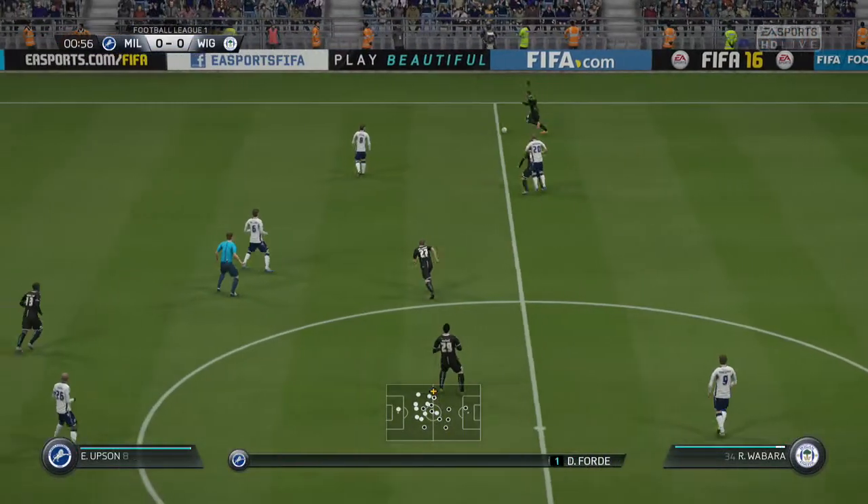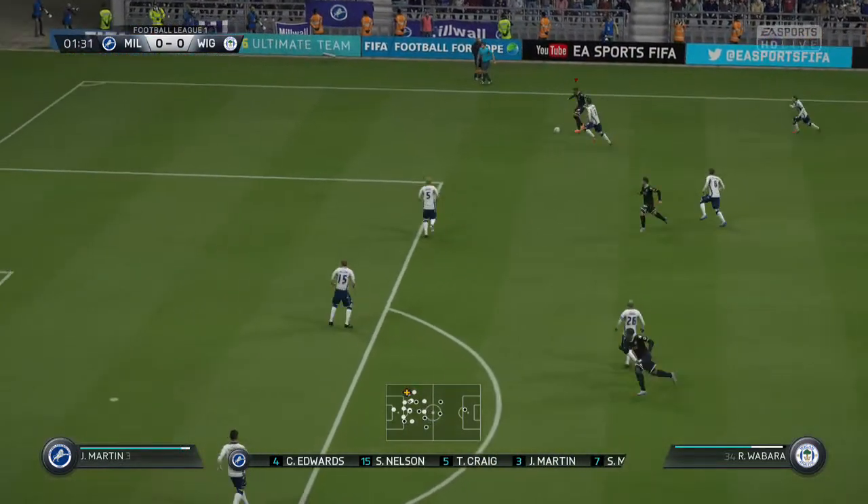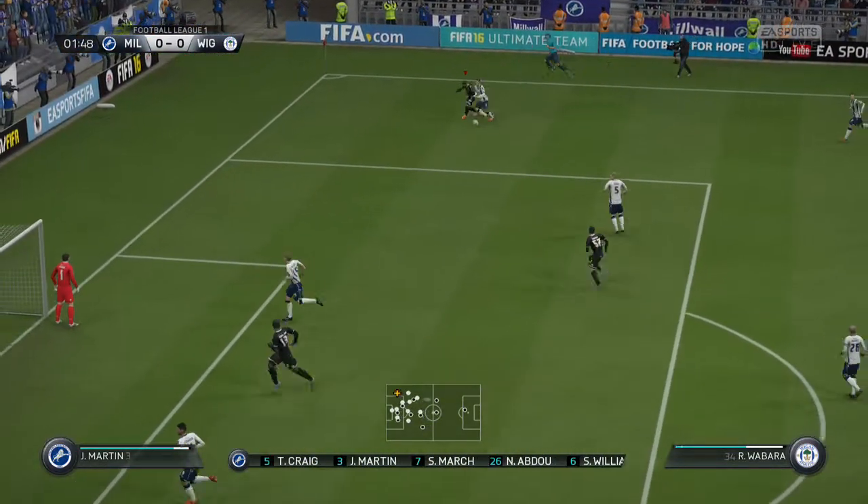Millwall will go like this into this fixture. Alan, 4-4-2. I think it looks that way, Martin. It's the conventional shape. It's the one that the manager prefers.